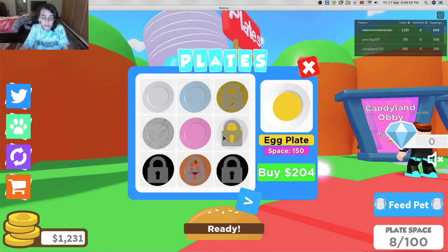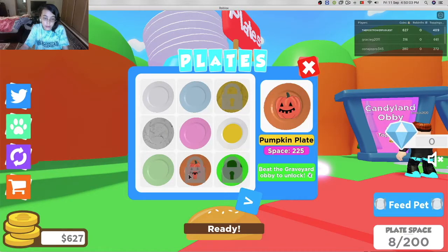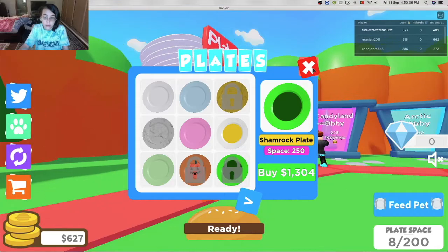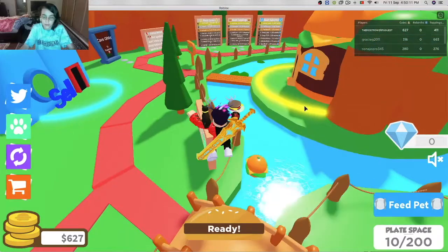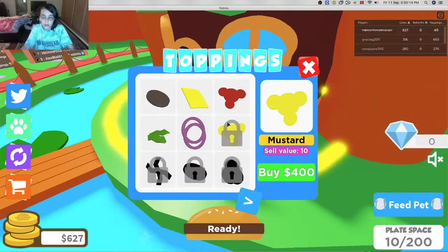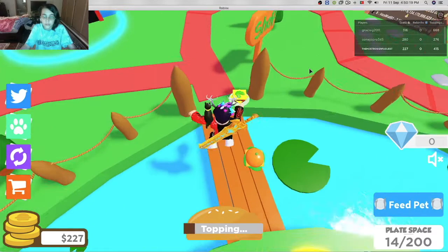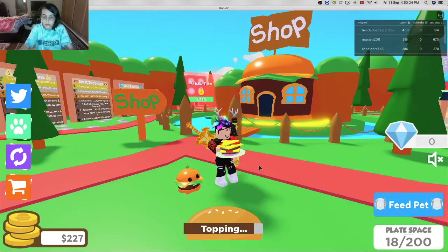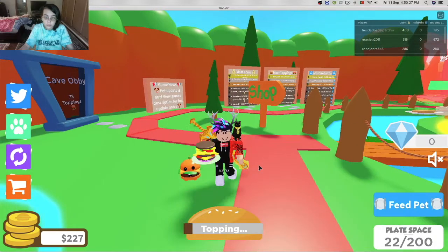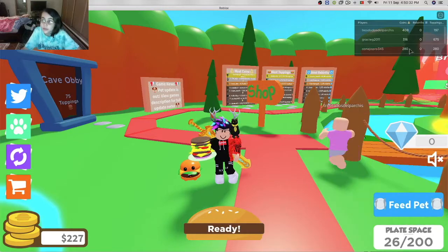One thousand coins! Let's go right here and get a new bun. Let's go over here to buns. We can just use this one — these are for the other maps. Let's go over here to plates. 204 — buy. One thousand three hundred. 627 bucks left, let's go. Buying some more. There we go, now we can hold 200. We can just stack this up, up, up! We're going to pass them once again.